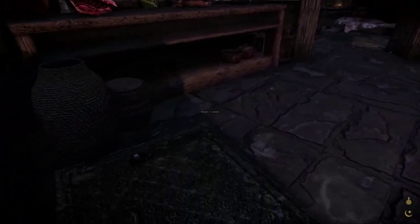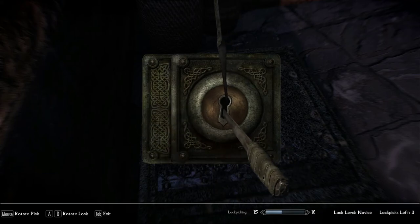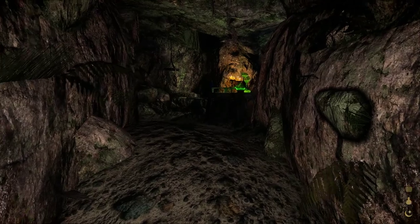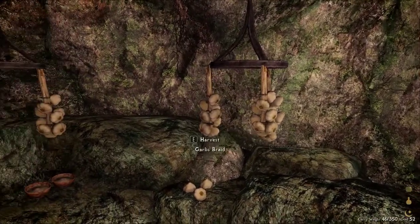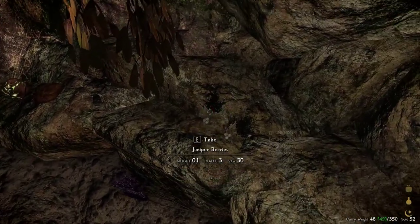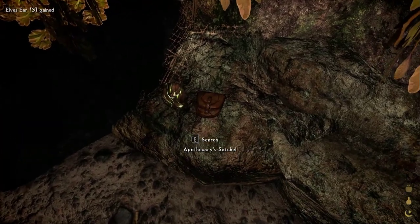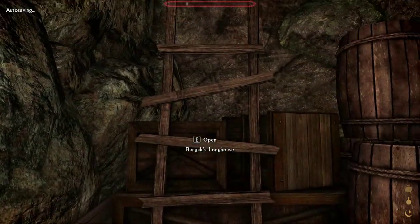When the coast was clear, I first picked the lock on the cellar door to see what I could find down there. It was a treasure trove of alchemy ingredients. I had never been allowed down there before, and I took everything I could find. I had watched the wise women crafting their potions enough times to understand the basics, and I was certain I could make something useful myself.